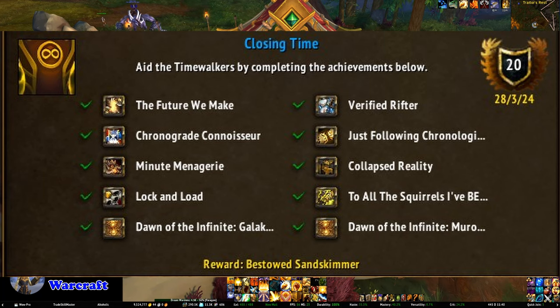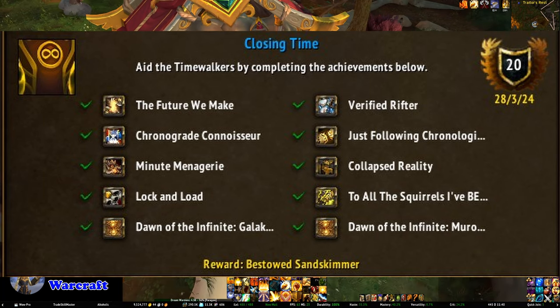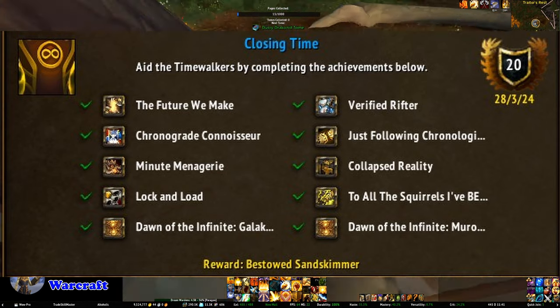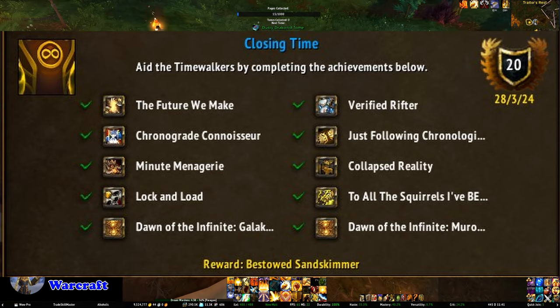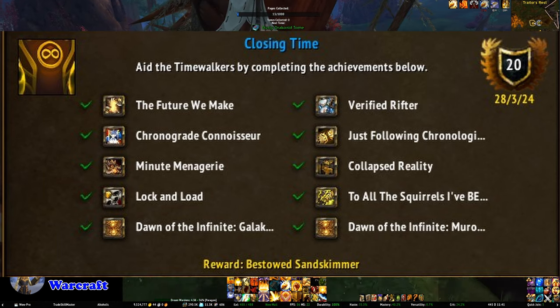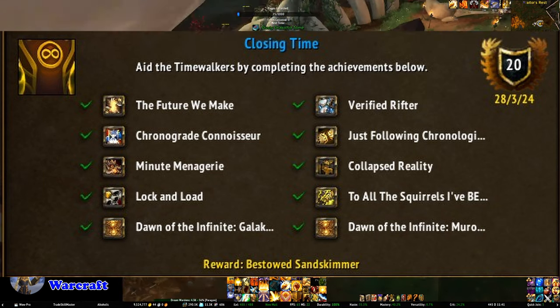Chrono Guard Connoisseur requires that you kill all seven bosses. Only one tip boss spawns for each type of time rift, so you're going to have to find all seven different types of time rifts. The rifts are on a rotation, so once you know what the current rift is, it's a fairly predictable cycle which helps a lot. Just Following Chronological Orders requires that you do 100 tasks in time rifts. You'll get quite a few from doing the other achievements, but this will mean you're probably going to have to do a fair bit more than just those seven time rifts.